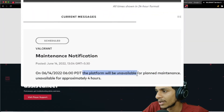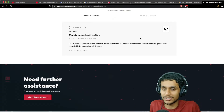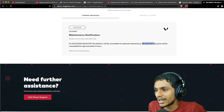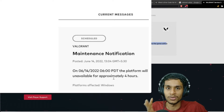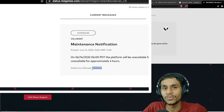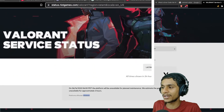What the maintenance notification says is that the platform will be unavailable for planned maintenance. As for how long this outage will last, it looks like they have estimated the game will be unavailable for approximately four hours. The affected platform is Windows. You can head over to this page and check whether the service is active or not.